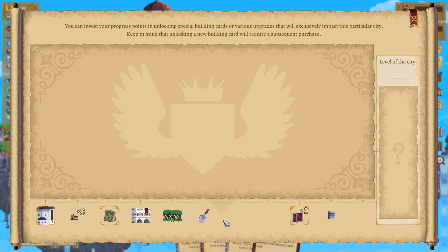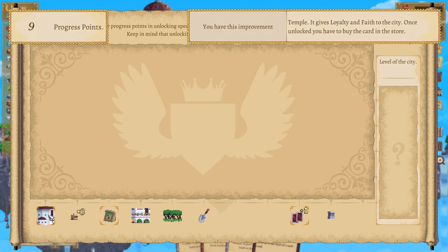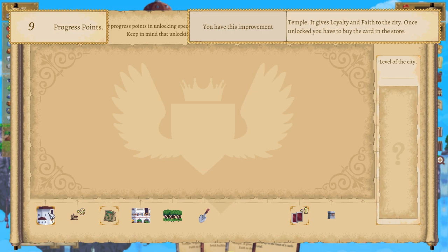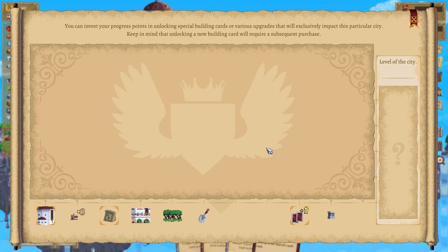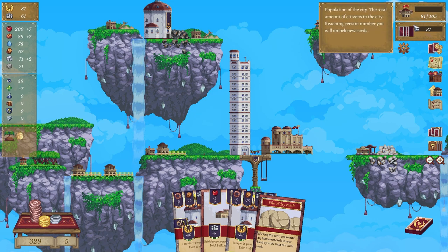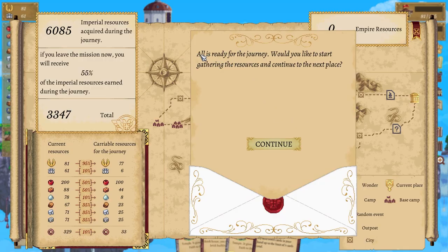The resources needed to build a sand extractor — I doubled, oh yeah that's that guy. Where do we go for this? You have this improvement, yes I know I do. And how do we go up, up, up? Interesting. All is ready for your journey — would you like to start gathering resources and continue to the next place?